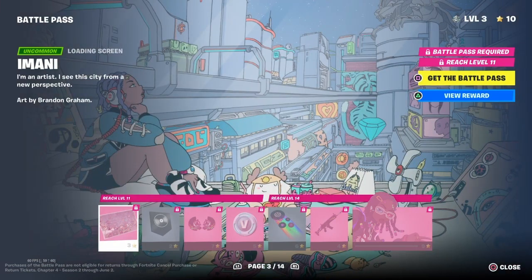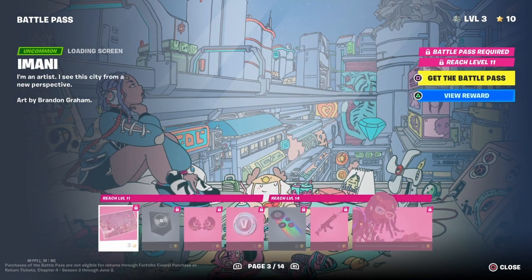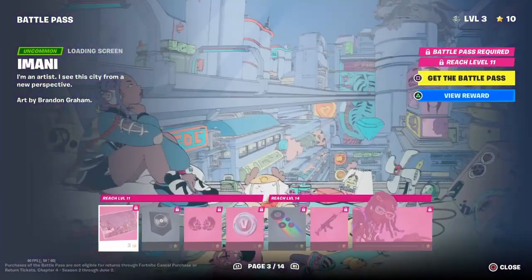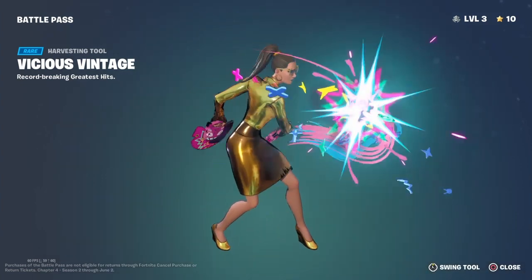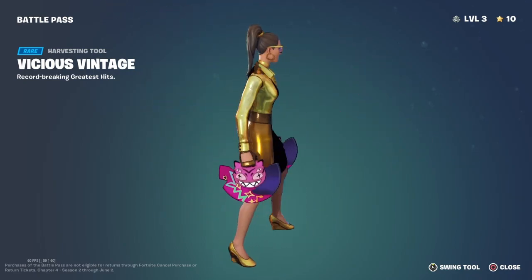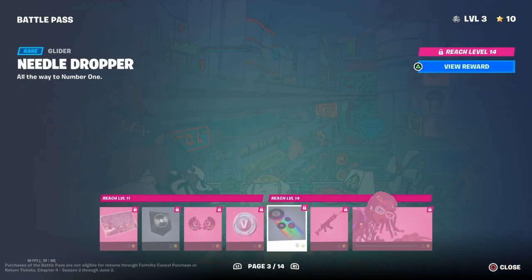Alright, page three. We've got a wrap — no, loading screen. Banner icon. Pickaxes. How do I use them again? I actually forgot, I don't know if you can. Viewerboard, swing tool — oh, there. So this is them and then this is the new one. They've got a bit of colour. Then we've got some V-Bucks and a glider.